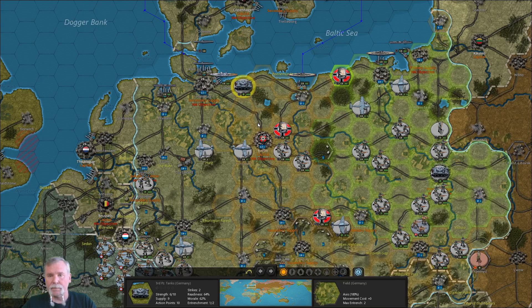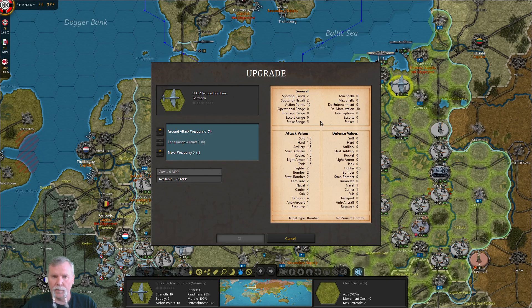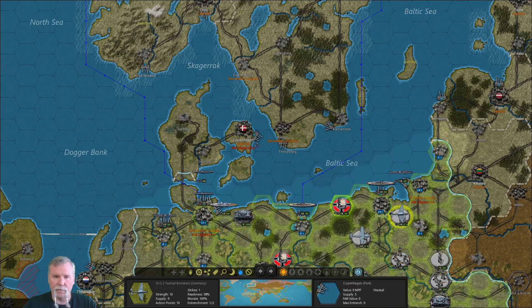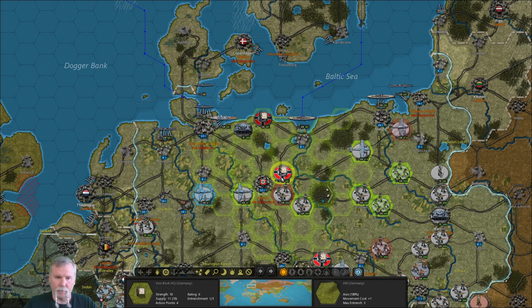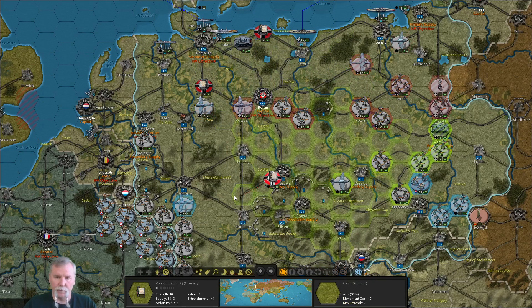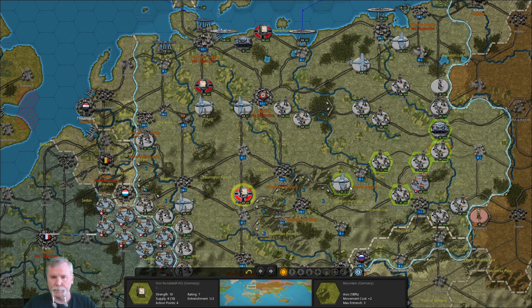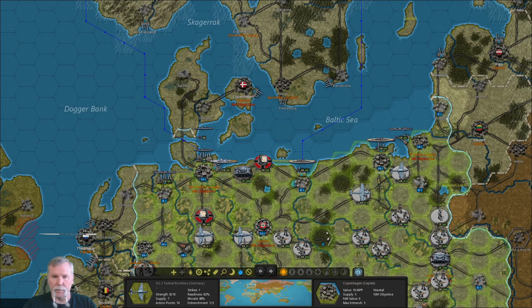I'll move him as fast as we can in that direction. My friend, you need to get upgraded — but I can fly you within five hexes of Copenhagen, so right here is fine. Let's see where all of these guys can move to. This guy needs two turns to be effective, plus one to move is three. So I'm looking at three turns before we can attack Copenhagen.